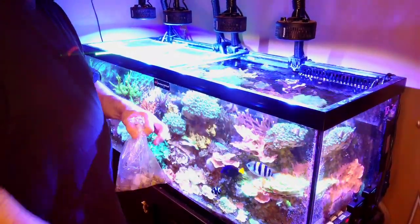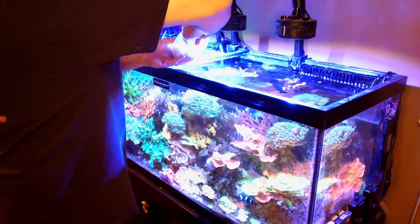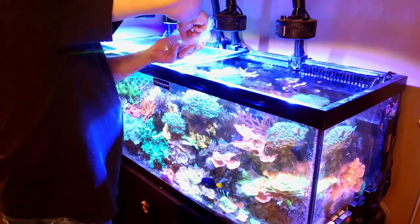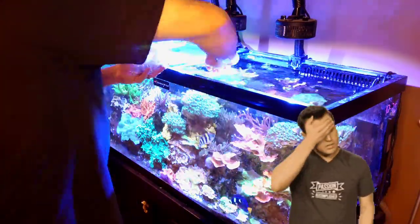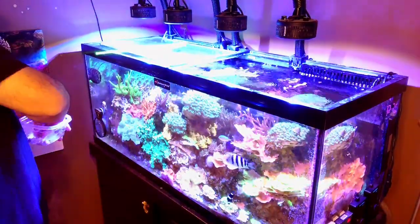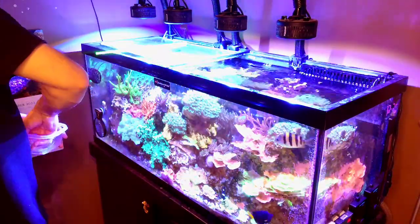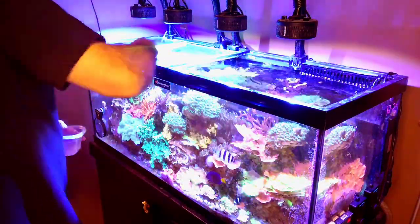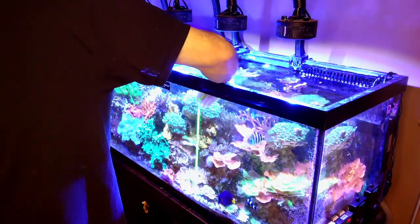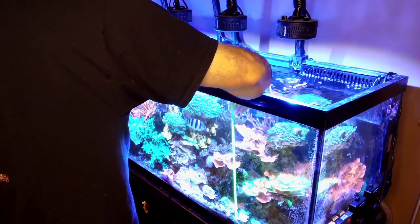Now you get to watch me make a mess of the 75-gallon SBS tank — it seems like every time I put my hands in this tank I'm always breaking pieces of coral off. That's a real consideration with an SBS tank like this one: every time you clean the glass or reach in, you may break some coral off. But in that case you can always give some away or sell it. Now to flip all the snails over so they're right side up.